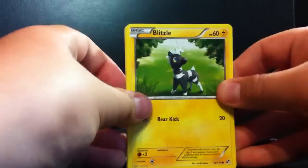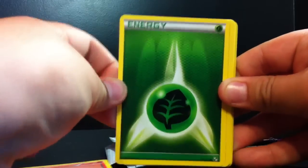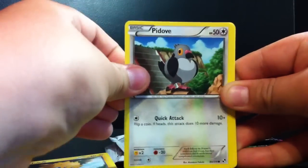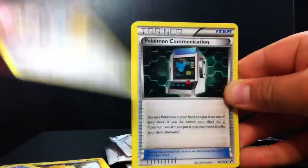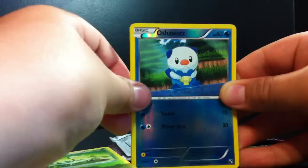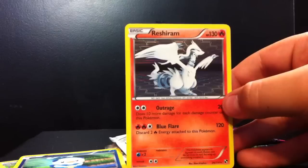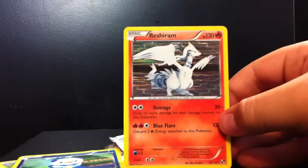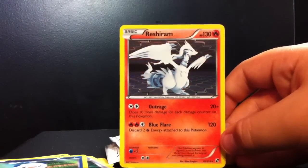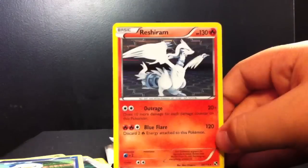Okay, we got a Blitzle, a Tepig, a Leaf Energy — I don't think I have that — a Joltik, a Pidove, a Klang, a Pokemon Communication, a Servine, our Reverse Holo is an Oshawott, and our Rare is — oh nice — a Reshiram Holo! Awesome. I already have this, so this will be up for trade. It's weird that I got the Reshiram card in the Reshiram pack — this is a very good pull.